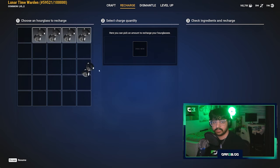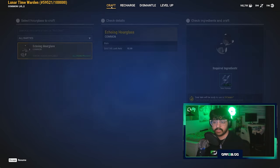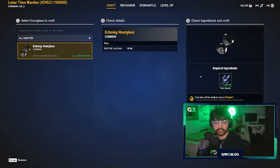We also have another hourglass here with zero hours of play time, which we can recharge. Rather than just crafting and recharging for personal use, you can go over to the Open Loot website and sell the hourglasses you're crafting — that's how you start making real money in Big Time.